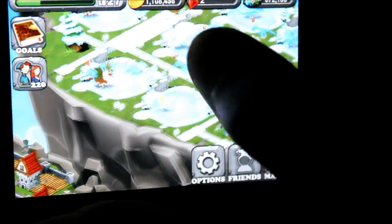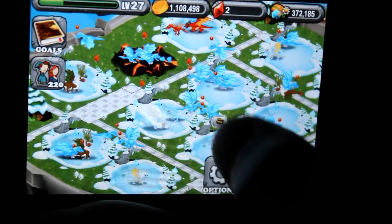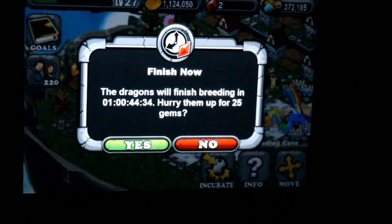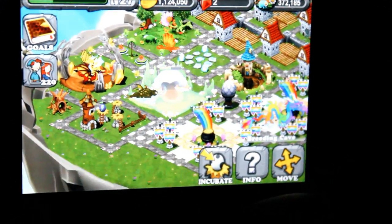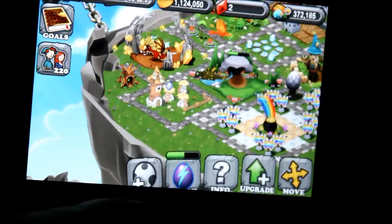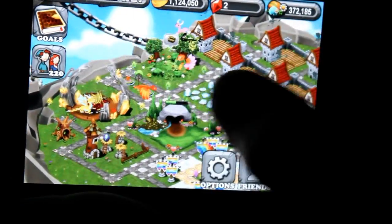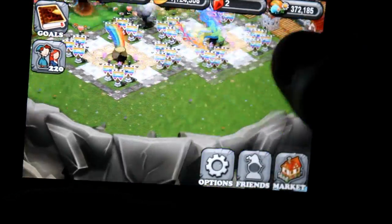Some starter tips: when you first start the game, it'll give you options to speed things up and ask if you'd like to finish something in 30 seconds — don't say yes, because a gem lasts an hour, so only use it for that. What I'd suggest is to use your first gems to upgrade your nursery, because two eggs is pretty good. I'm proud to say I only spent money one time — just five dollars.